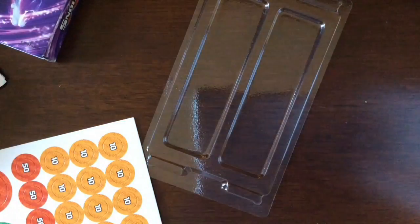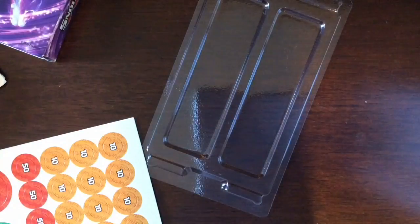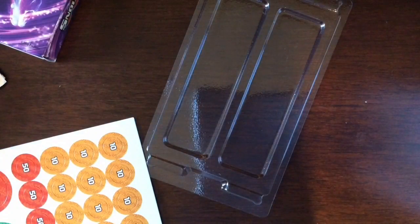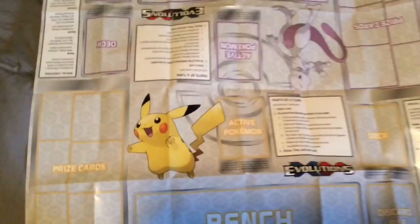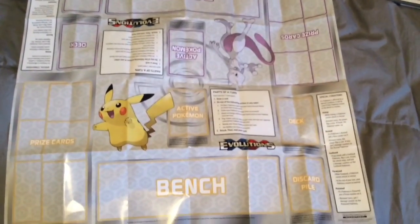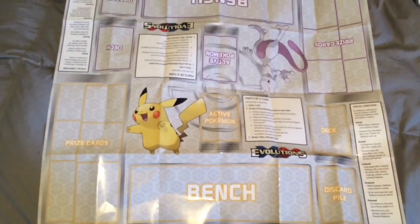Oh, it's a mat — a play mat! This is cool! Let me bring the camera over. This is huge — it has spots for bench, prize cards, discard, deck, and active Pokémon. That's so cool!